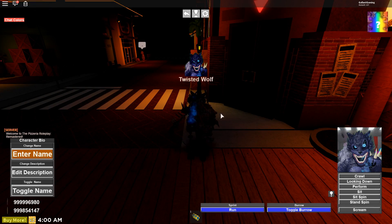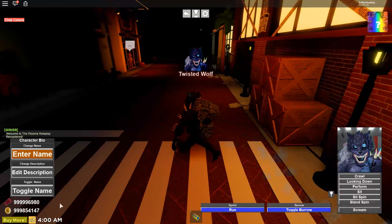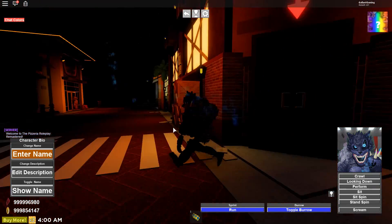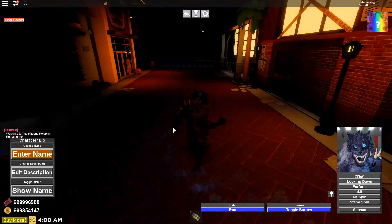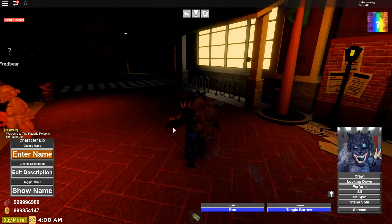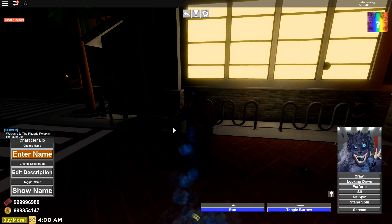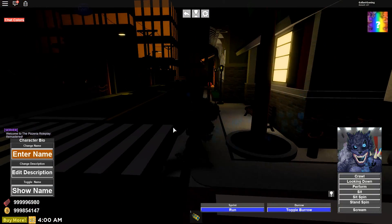I want to play as Twisted Wolf for a real quick second. Let's remove the name. Look how cool that is! I need to get light. Where is the light at? I can't see. Can I get inside? No. I need really good lighting.